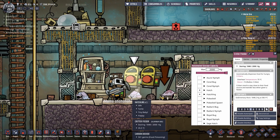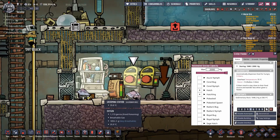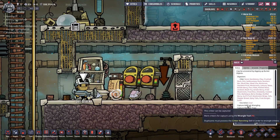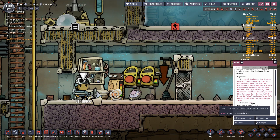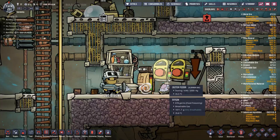With seven or eight hatches that's seven or eight operations your duplicants have to do. Having a storage bin close by cuts down on duplicate labor. The reason we went with the 140-kilo foods is that hatches excrete 50% of the consumed mass. That's very important — the more mass they consume, the more coal they produce. Feeding them nutrient bars at 0.9 kilos would give 0.45 kilos of coal, but feeding 140 kilos of sandstone gives you 70 kilos of coal.